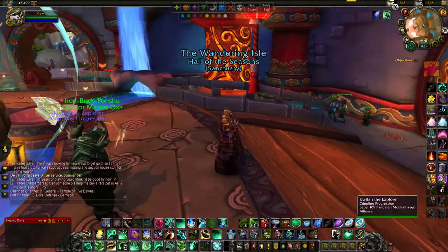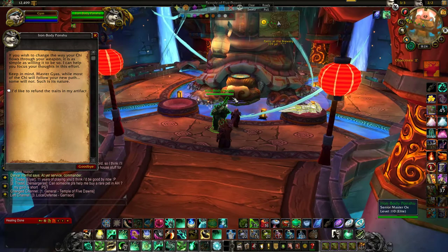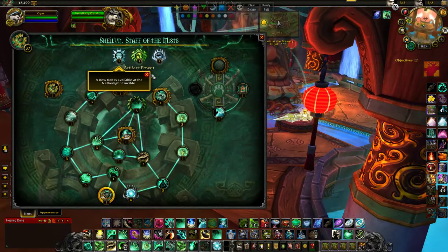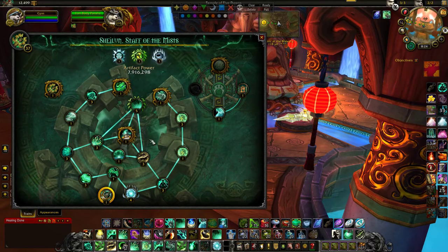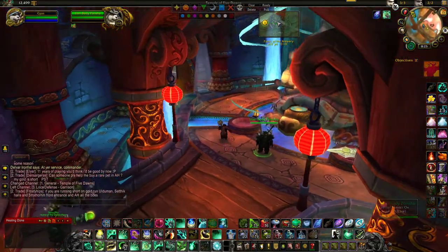Okay, this here is the Monk Order Hall. When you come in, you're right here at this guy — this is where you do your artifact and all that good stuff. You click right here on this turtle. As you guys can see, I don't have all my artifact upgraded. But right now to get AP and stuff like that, it is absolutely just so freaking easy — I could run a couple of dungeons, get some AP, and I could probably just max all this stuff out in just a matter of a few minutes.